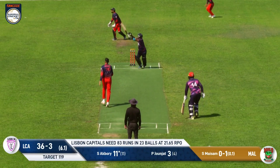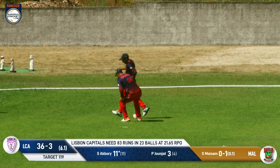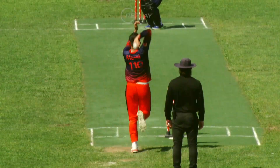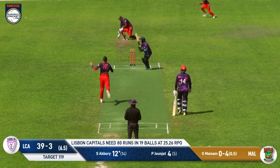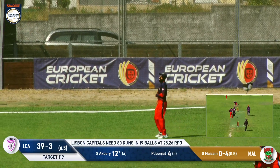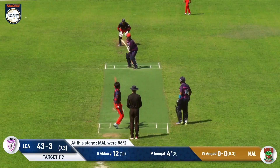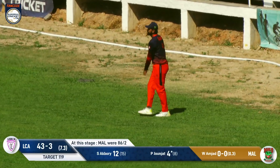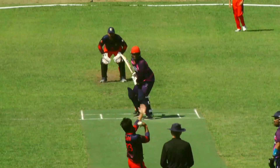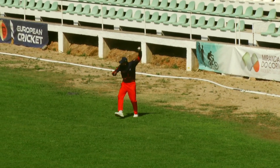A chance comes up as the ball goes in the air but it's been put down — the third man wasn't able to take it cleanly, in the air for a long time. Then a ball stays low and evades the keeper going for four byes. Proud to do John hits into the leg side but it's an easy catch for Asim Sobad — another wicket in the eighth over. The Capitals are now 43 for four.